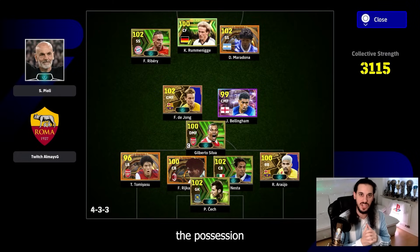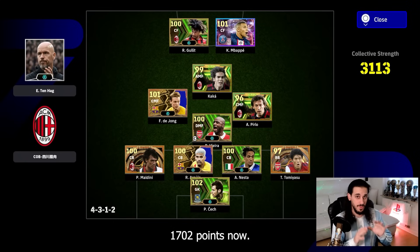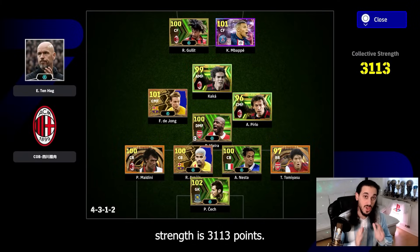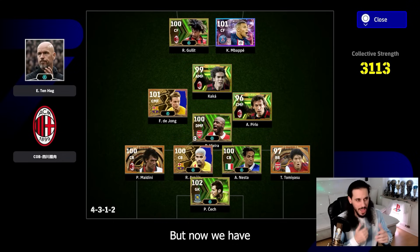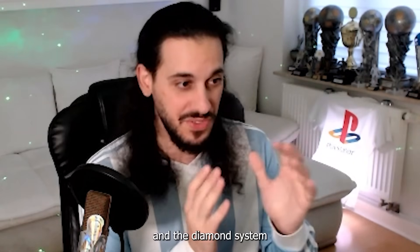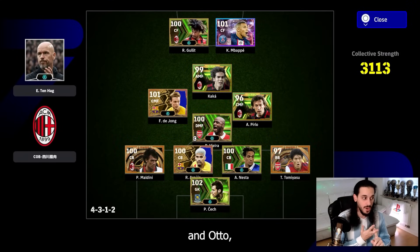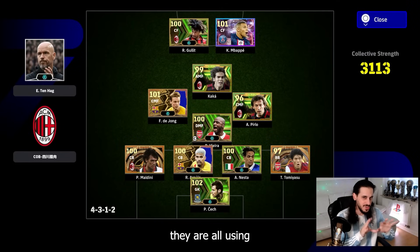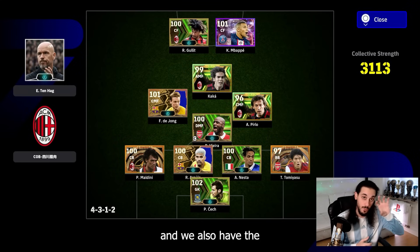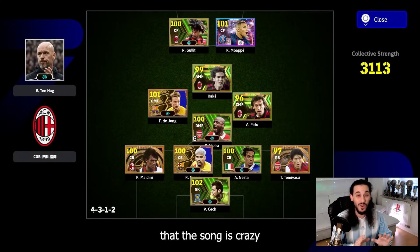Eighth place: Leo Minalov with 1702 points. He plays with Ten Hag and the long ball counter style. Collective team strength is 3113 points. This is the first in the top 10 playing a 4-4-2 diamond system — one DMF, two CMFs, and one AMF. Again you can see Czech, Nesta, Araujo, and Tomiyasu. On the DMF position it's Vieira, the booster version.